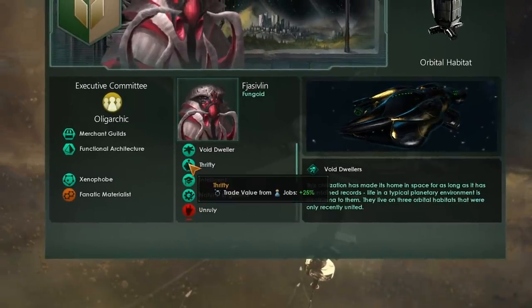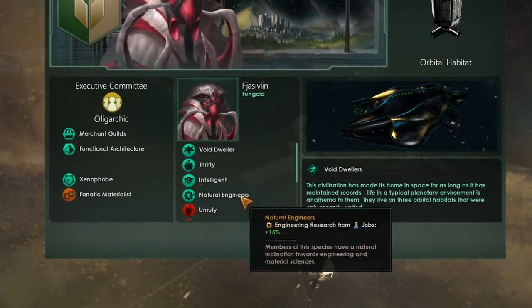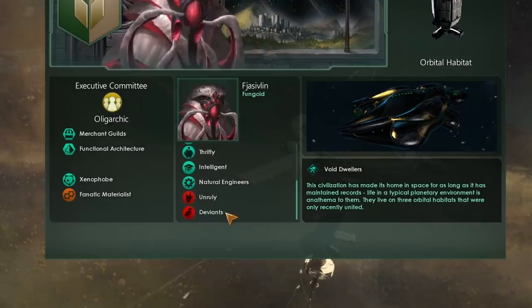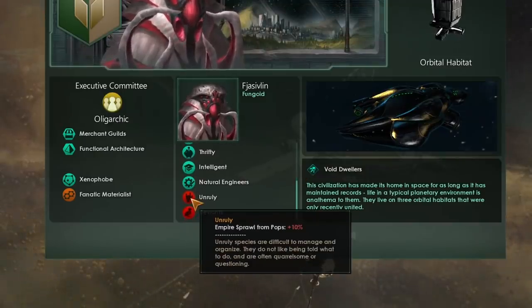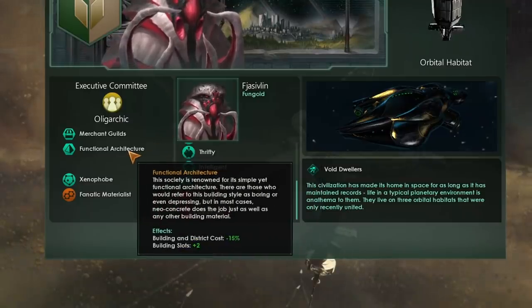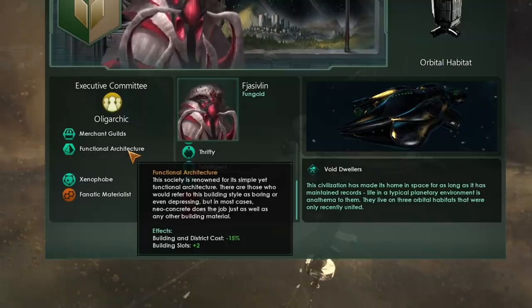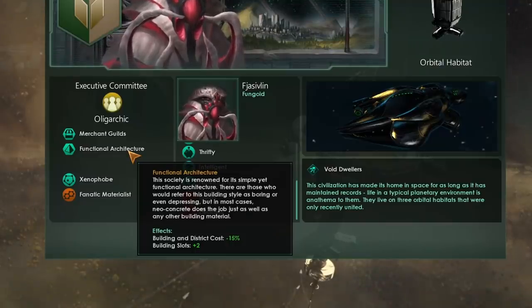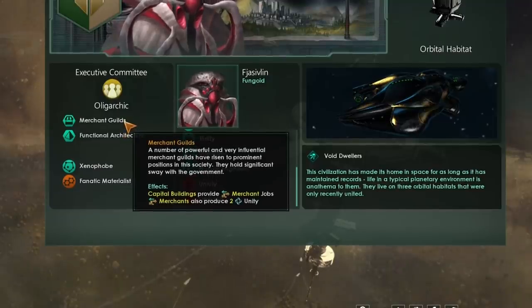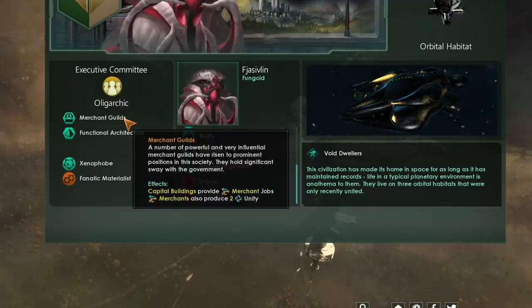We've also gone with some negatives that aren't such a big deal for us. Then in Civics, that's where it gets a little interesting. We are going to run Functional Architecture, one of the best Civics now in LEM, as it gives you two extra build slots. Build slots at the start of the game are like gold dust — you would love to have them. The other thing we've gone for is Merchant Guilds, not something I would generally run before LEM, but let's have a look at what this does.